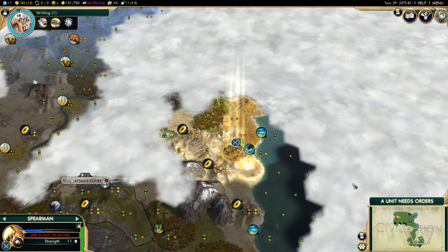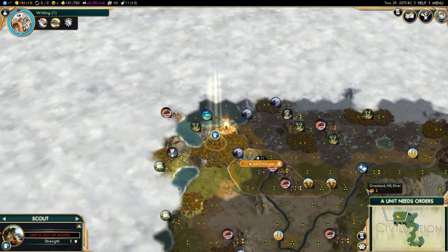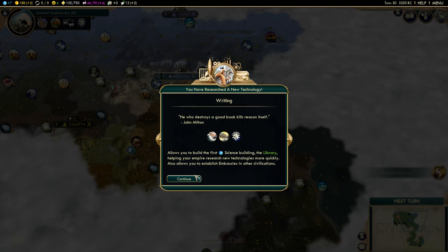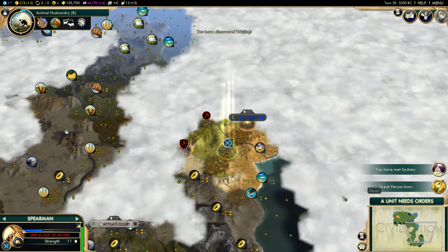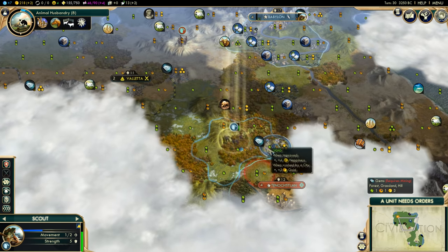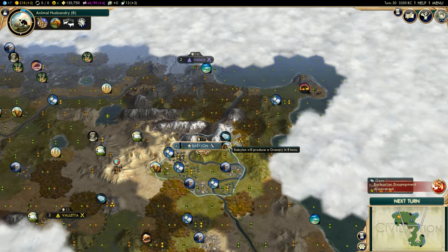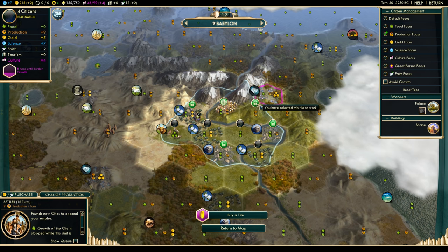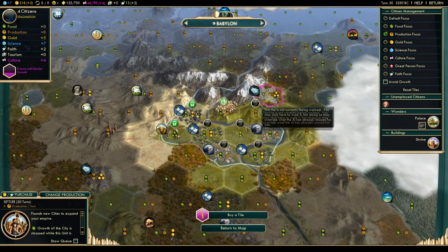Babylon has a unique unit, the Bowman, which replaces the Archer. This replacement gives it stats similar to the Composite Bowman while being available at Archery. In the early game, not much warfare happens unless you're facing a particularly violent Civ such as the Zulu or Greece. In that scenario, the Bowman is great, since it allows you to defend yourself relatively easily while also allowing you to explore the upper part of the tech tree where Philosophy is. Because of this, you do not have to worry about getting some of the bottom techs to defend yourself, since the Bowman can do it better than the Archer can. However, Composite Bowmen are technically better than the Bowman, and it is not particularly hard to get a Composite Bow anyways, so while it helps, it doesn't do a whole lot. Archers are also one of the worst units in the game, and a replacement for them is not much different.